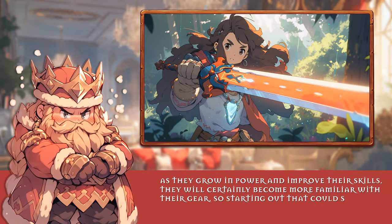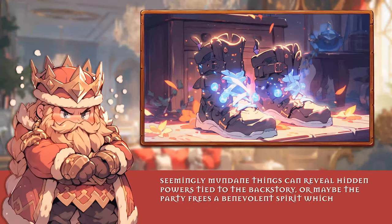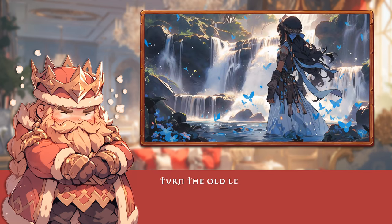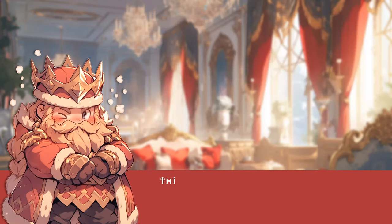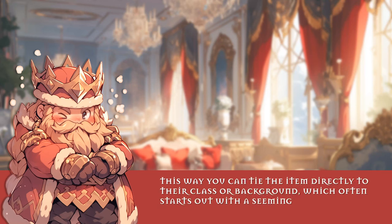Starting out, that could simply mean giving their sword a plus one to hit and damage. Seemingly mundane things can reveal hidden powers tied to the backstory, or maybe the party frees a benevolent spirit which then grants each party member an enchantment on their favourite piece of gear. Turn the old leather tunic into the hide of beasts as your druid unwittingly steps through a waterfall imbued with ancient druidic magic. This way you can tie the item directly to their class or background, which often starts out with a seemingly mundane item anyway.